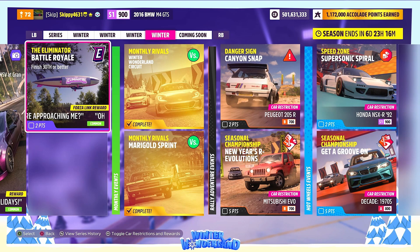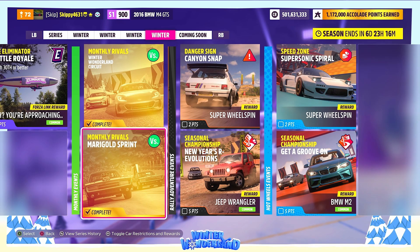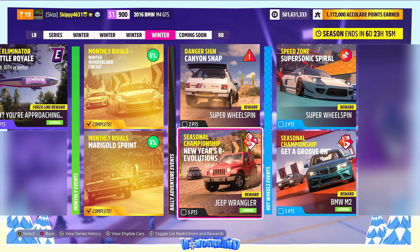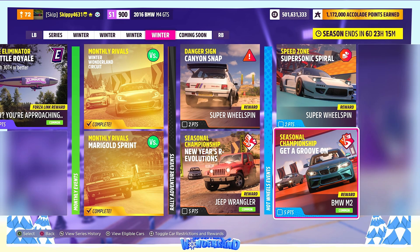Finally, the Eliminator Battle Royale gives a chat phrase for grabs. No change on the monthly arrivals, but this is our final week to post times. Moving into Rally Adventure events: one Danger Sign - Canyon Snap - one super wheel spin using the Peugeot 205 R in B700. Championship: New Year's Revolutions, giving out the Jeep Wrangler, using the Mitsubishi Evo B700. Hot Wheels events: one Supersonic Spiral Speed Zone super wheel spin using the Honda NSX-R 92 S1900, and Get a Groove On, giving out a BMW M2 using decades 1970s A800.